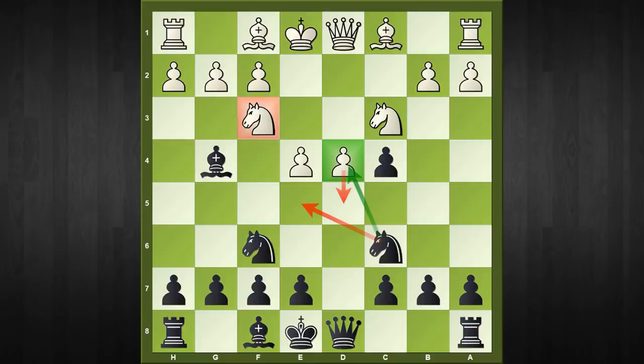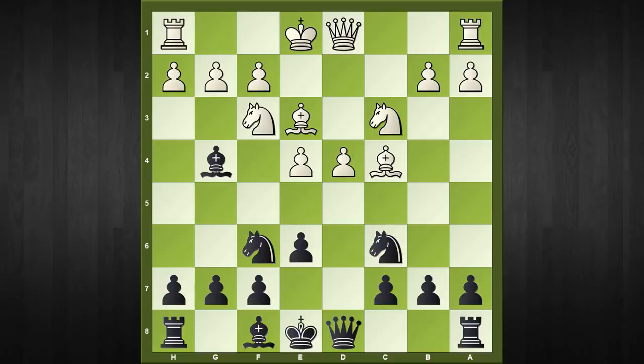The main line continues with bishop to e3, protecting d4. Black plays e6, and after white regains the pawn with bishop captures c4, black pins down another knight with bishop to b4. This is something I like about the Chigorin Defense — unlike other black openings, Chigorin is a very active and aggressive opening. Black has already created a threat on e4.